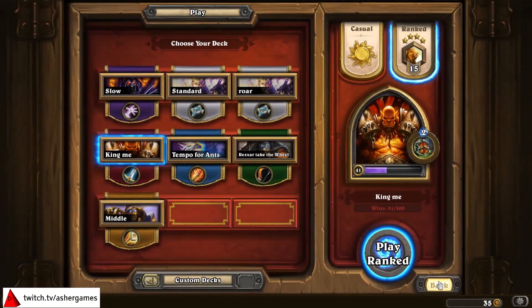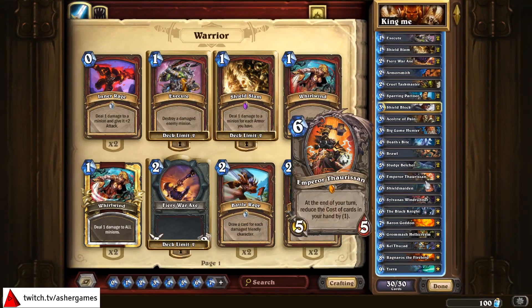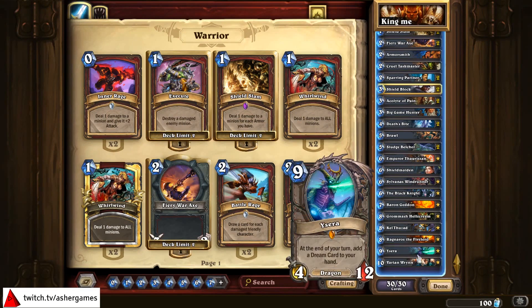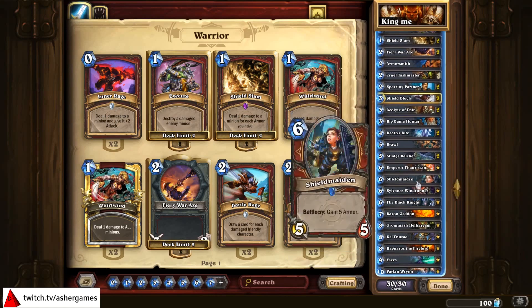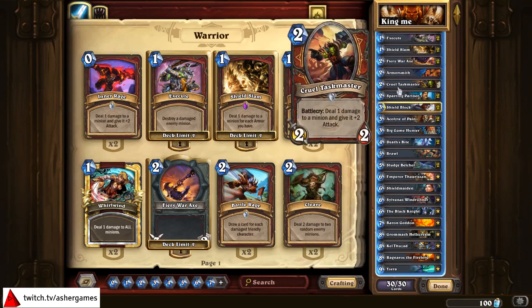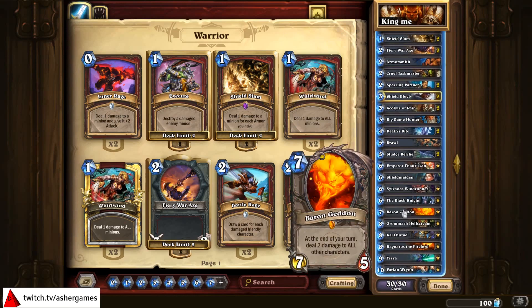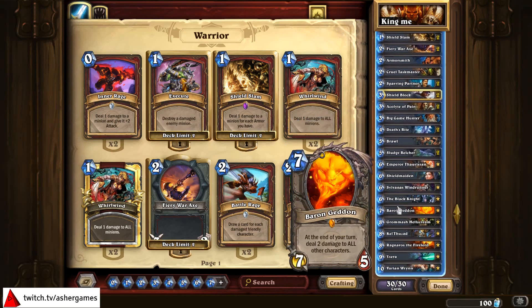The weakness, as you may have seen, is your hand can get really cluttered with Legendaries. I'm running nine Legendaries — that is a third of my deck. I could probably cut some things out. Like, I didn't even get to use the Black Knight combo. So I might actually cut Black Knight and one Sparring Partner, and put a Cruel Taskmaster or Armorsmith back in. Baron Geddon is really good versus aggro. Sylvanas is really solid in general. Could put a second Shield Maiden in there. Bash is still a card I'm considering.